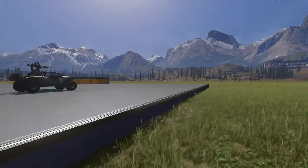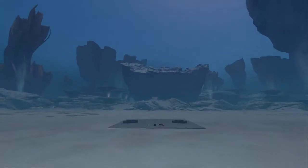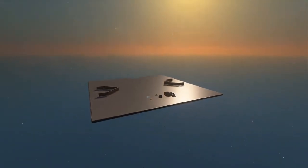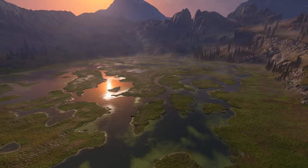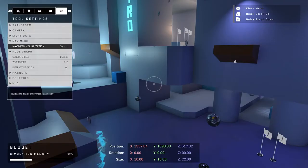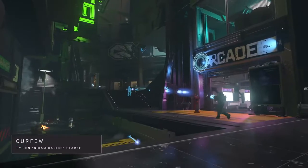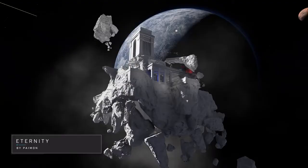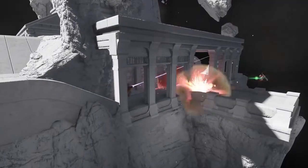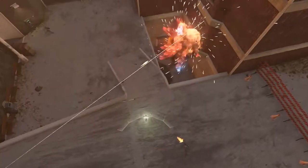At Forge launch, we'll be supporting six canvases, and moving forward we'll be adding more canvases as we can. The canvas diversity is pretty fantastic — we even have a player-requested blank canvas, just an empty space, so no matter what kind of experience you're trying to create, we've got your back. We're also super excited to bring NavMesh into Forge. NavMesh is basically data that Spartan bots rely on to navigate a map — this is the first time bot support has appeared in Forge in the Halo series.